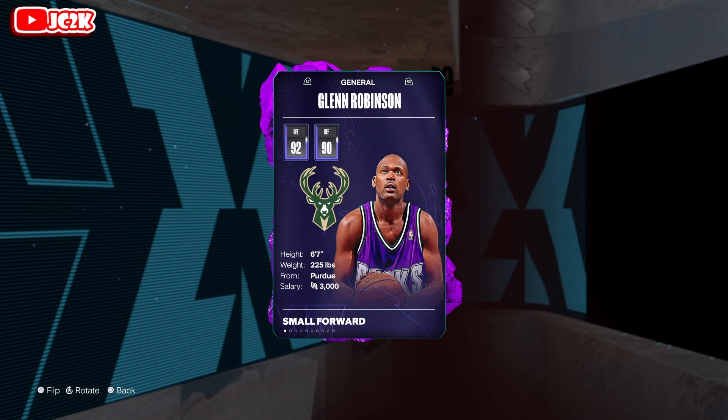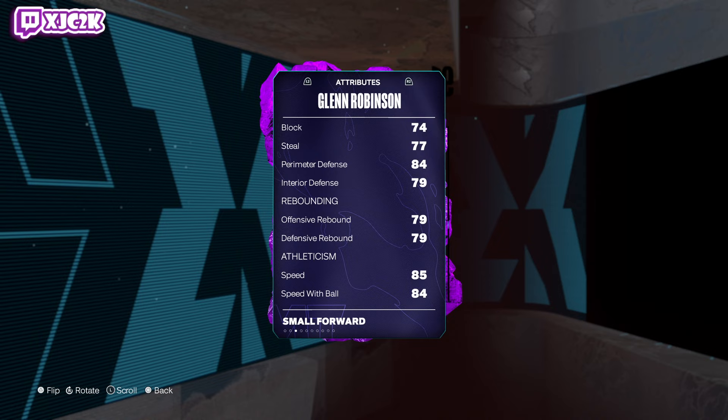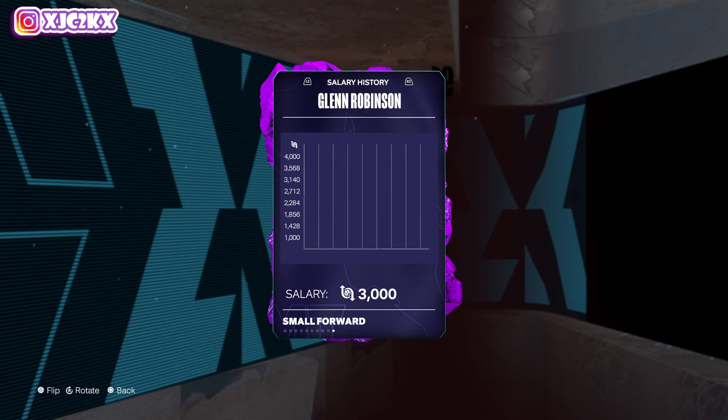Take a look at Glenn Robinson — 6'7", small forward or power forward. 92 offense, 90 defense, 80 driving layup, 88 close shot, 84 mid-range, 83 three-ball, 90 driving dunk, 86 ball handles. He's got a high enough ball handle to speed boost. Has pretty decent all-around defense as well. Capable rebounder, 85 speed and acceleration, 85 lateral quickness.